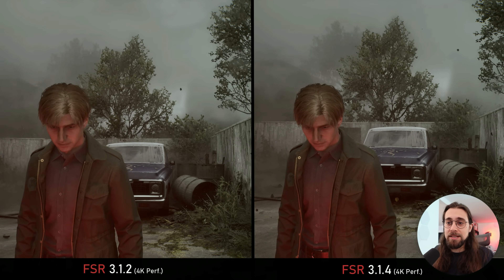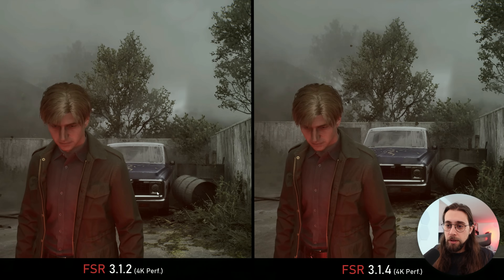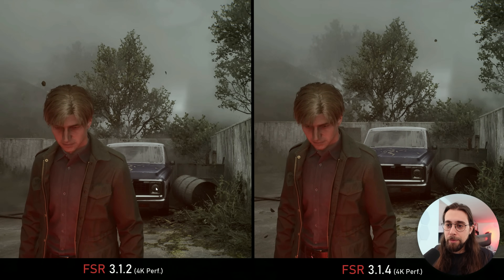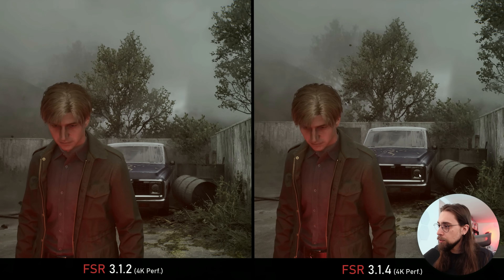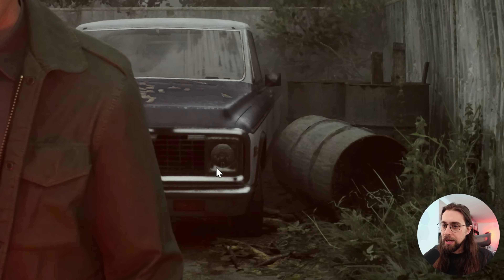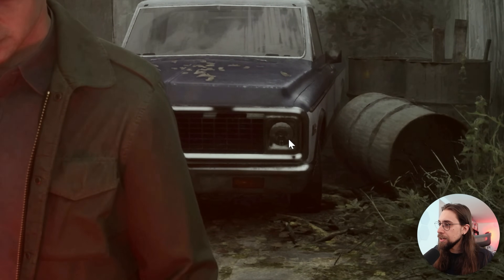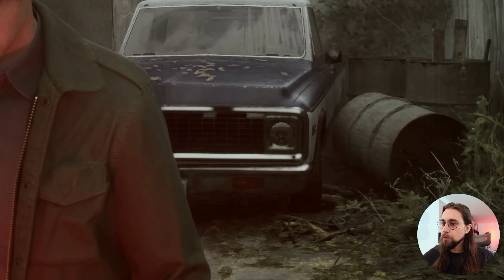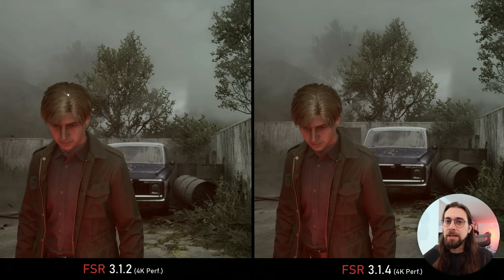In another scenario it's basically the same as well, though in the background car we do have a little less shimmer. Looking at the truck headlights — with 3.1.2 there's a bit of shimmer, but as soon as we go to 3.1.4, the shimmering is a bit less. Nothing really relevant, but definitely a bit less. If you look at the hair, things are still the same shimmering with both 3.1.2 and 3.1.4.